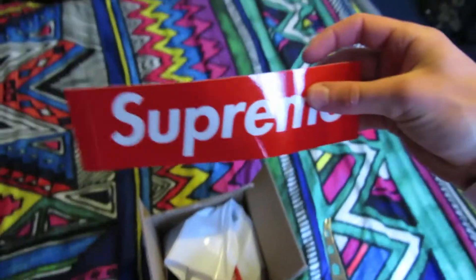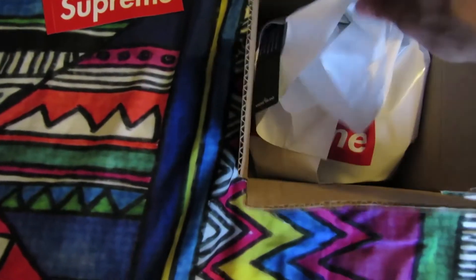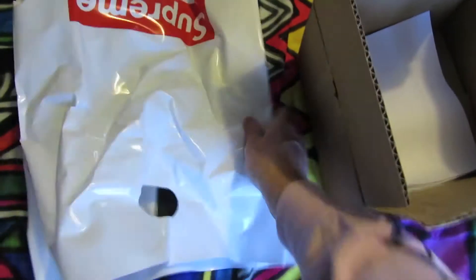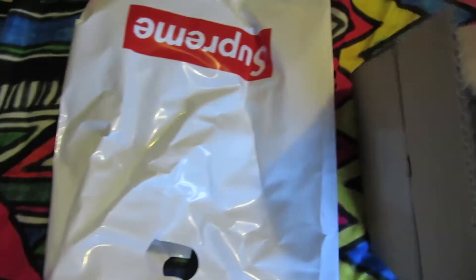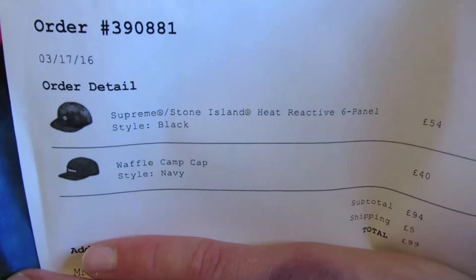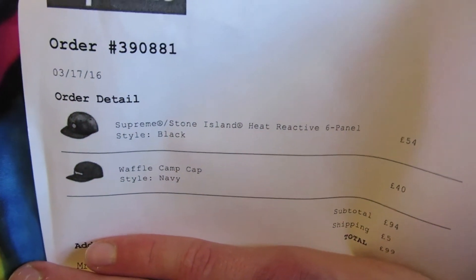Let's just see what we've got in here — we've got a nice Supreme sticker there. Already got about 10 of those, but it's always nice to have some more. And I can already see the Stone Island tag. Shit's popping off. We've got a folded Supreme bag in there as per usual. Order summary there — I'll block my address. As you can see, I ordered the Supreme Stone Island heat reactive panel and the waffle camp cap in navy.